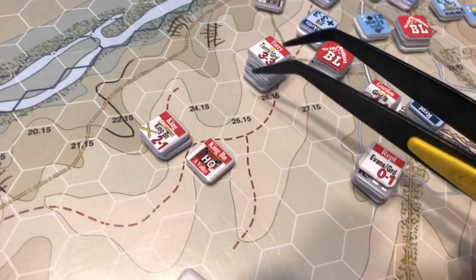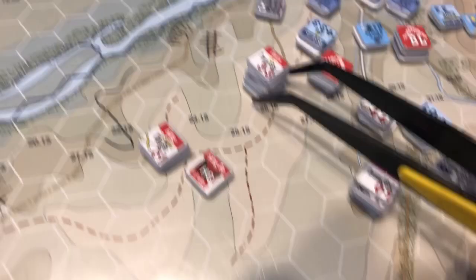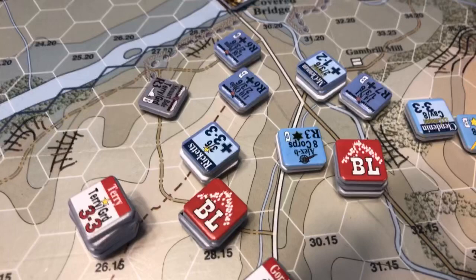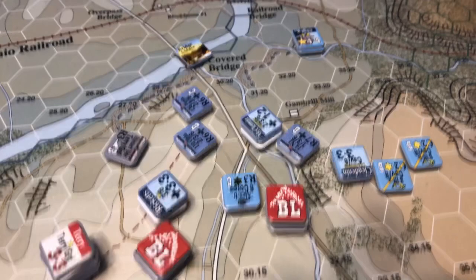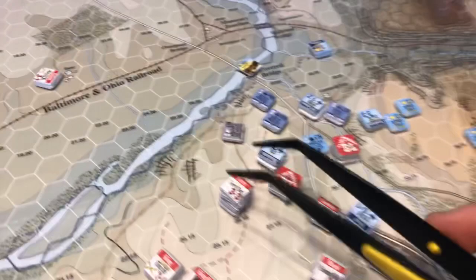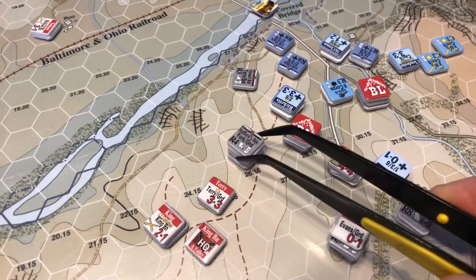My last stack up here is Terry. My rolls for the Confederates have been pretty bad. I think what I'm going to do is maybe just charge through with Terry. If I can't dislodge Ricketts, I think I'm going to be in big trouble — there are still some relatively decent units sitting back here protecting that HQ. They're going to be able to consolidate. I don't think I can win as the Confederates right now. So let's see what Terry's got in here.